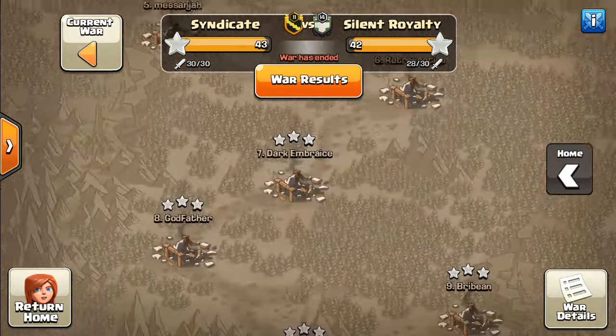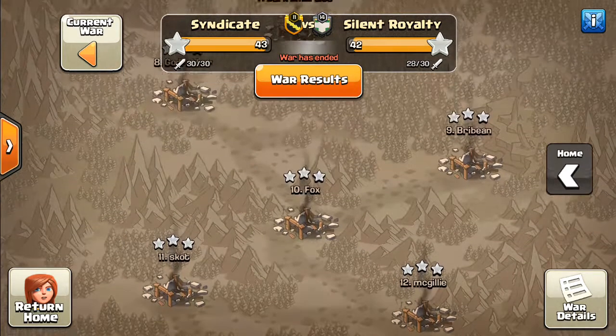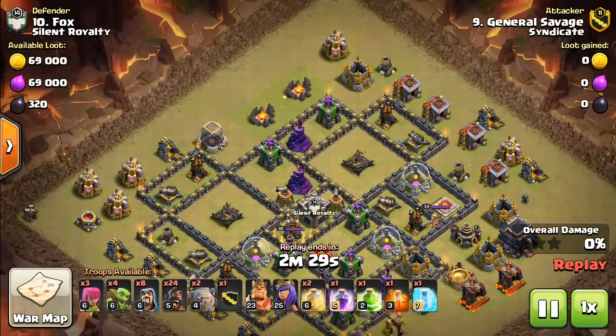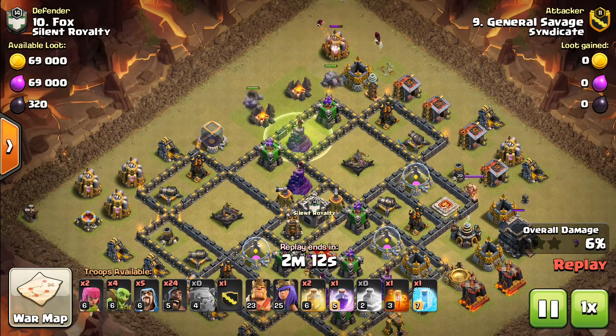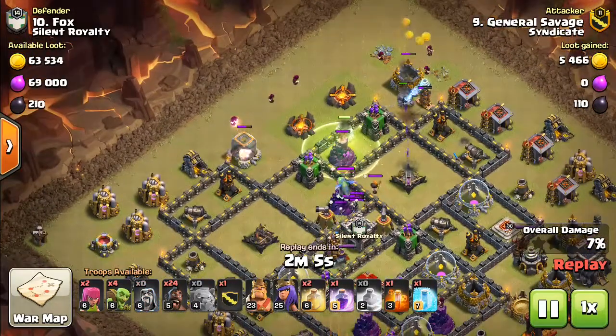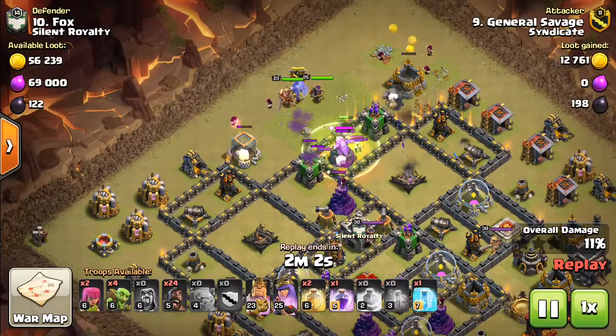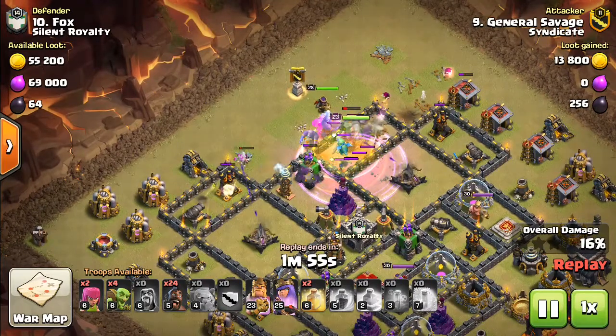Alright, so first we're going to go General Savage vs. Fox. Let's check this out. So we're going to start at the top. The trick is we want to try and carve out a section of the base and leave an L-type shape of defenses left for those Hogs to come in. So we've got a couple of Golems coming in here. This is a fresh hit — we didn't know that this Tesla was going to pull us over there. We're creating the funnel. Got the CC pulled. Got a poison on the CC.